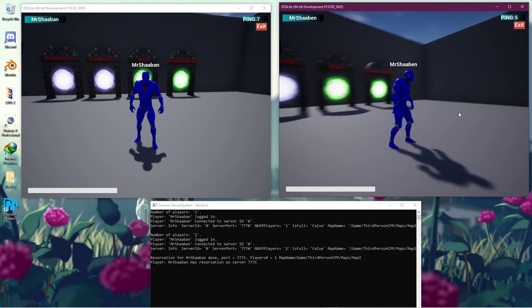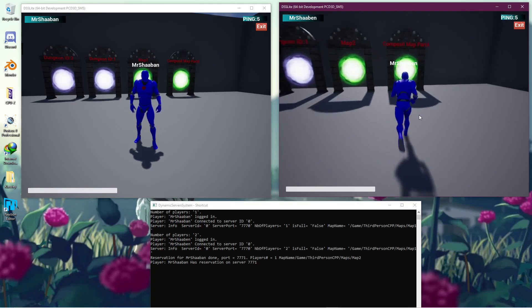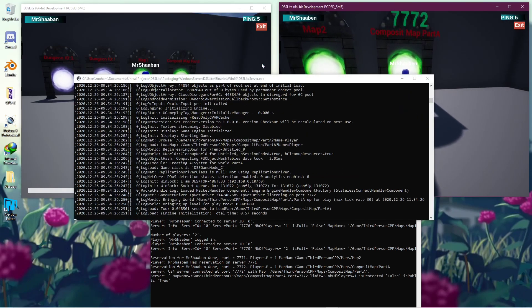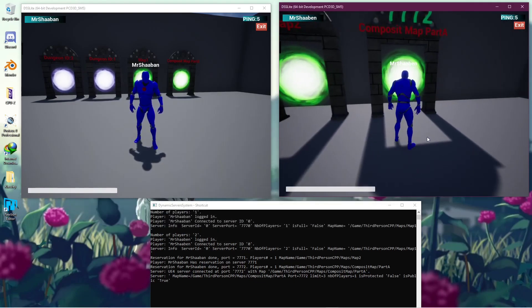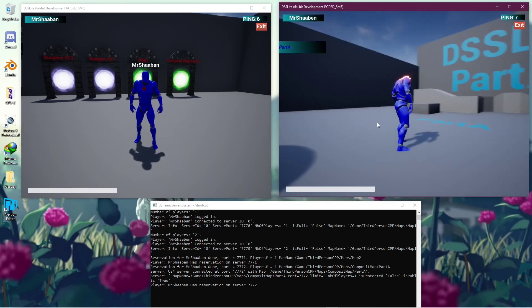Now let's say there is no server spun and we need to travel to a map where no server is already running. Whenever we approach it, a new server is spun and the port is cached — you can see here 7772, and here 7772 — and whenever we touch the gate we are going to make predictive travel.